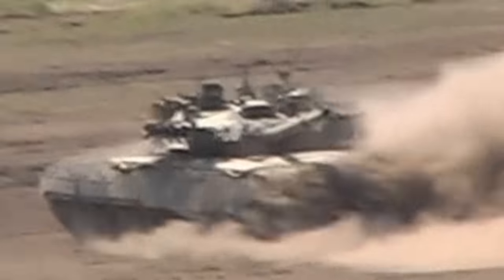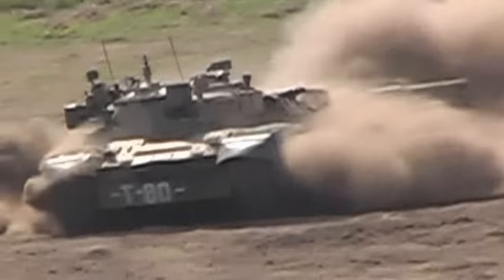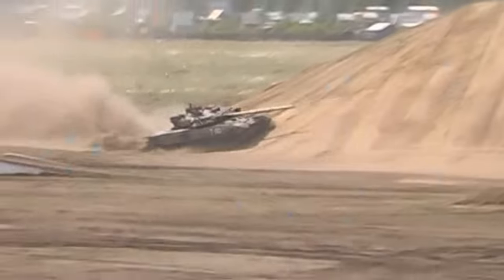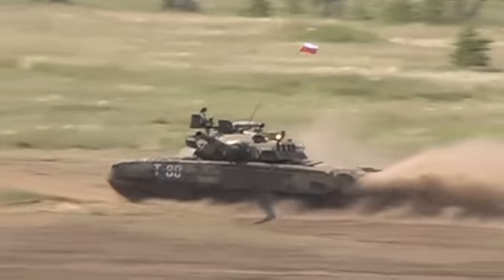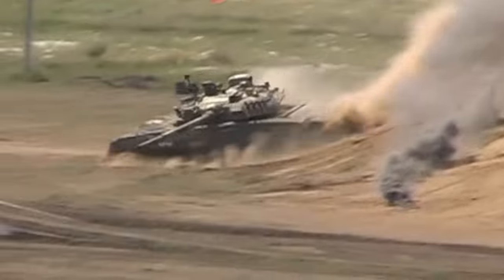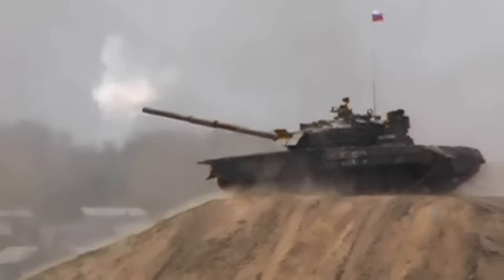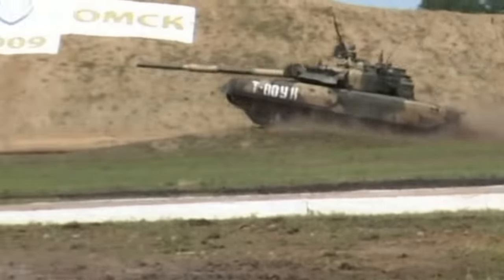The gas turbine engine proved to be much sturdier than the diesel engine overall. It was less vulnerable to temperature changes, was not knocked out by engine compartment flooding, and was less likely to stall if the vehicle got stuck. Furthermore, it provided the tank with stunning dynamic characteristics — 70 km/h on road and 60 km/h through rough terrain for the T-80U — and a riding smoothness that served well when the vehicle was firing on the move.